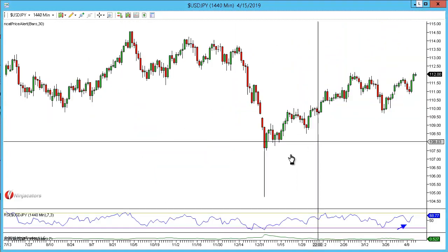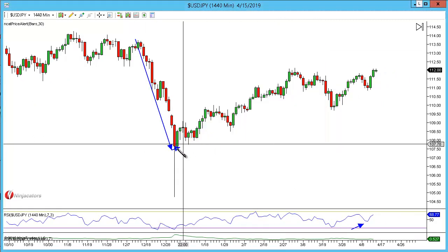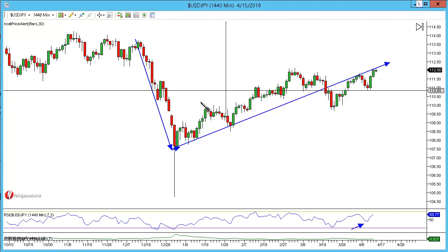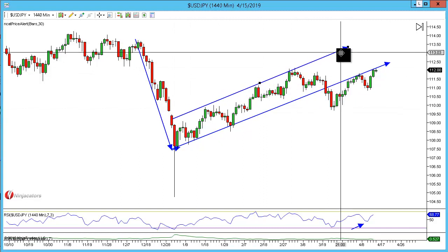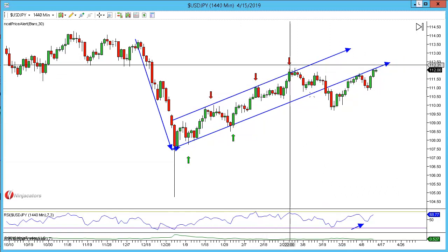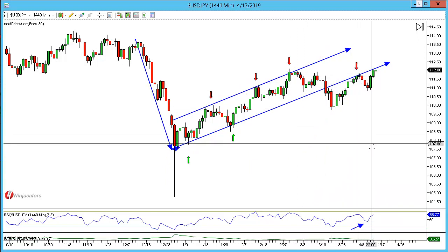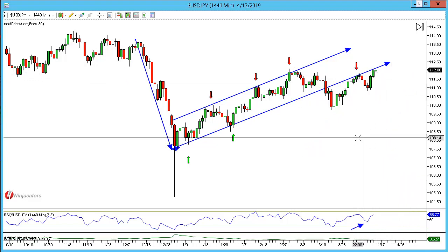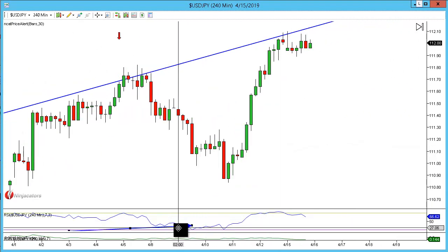Let's take a look at the higher time frame, which I have been monitoring in a different account. We've broken out of the channel — we've had multiple tests, and here is where we broke out of the channel. We came back, had a retest, and we're back up at that level again, which is the 112 psychological number.